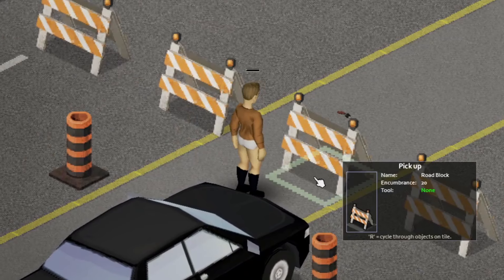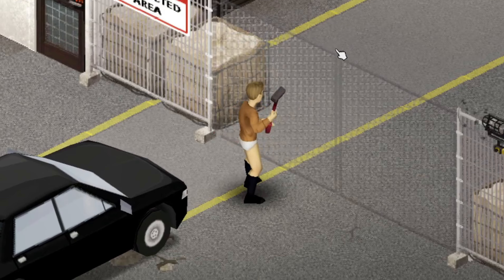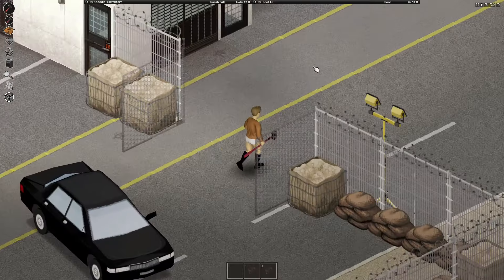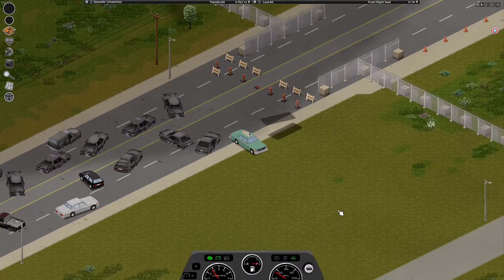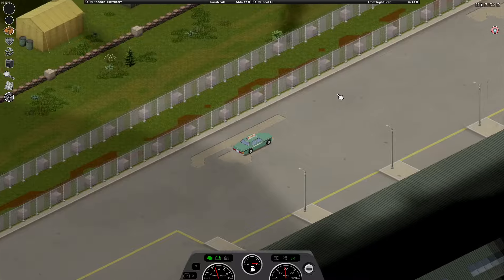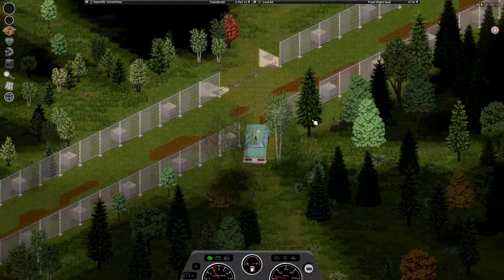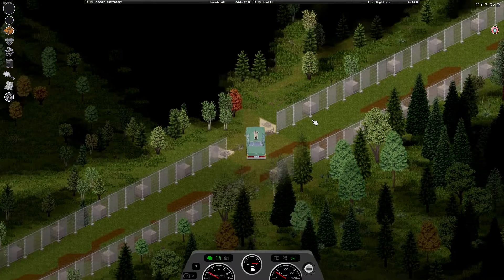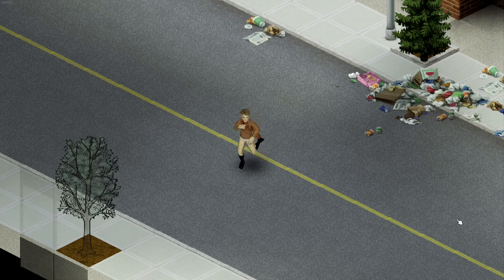Now here you have two options. Option one: move the barricades, drive through, hope this gate's unlocked or break it down, drive through, hope this other gate is unlocked or break it down, then drive into Louisville. Or the cool sneaky option two, where you go right onto this sketchy road, drive up until you see a fence, drive along that fence until you see a bunch of dumpsters, drive around those dumpsters into the woods, and try not to crash. There will be a hole in the fence that you can drive through. Doing this will completely bypass the three barricades and is a cool little secret to impress your friends, unless you're driving alone.